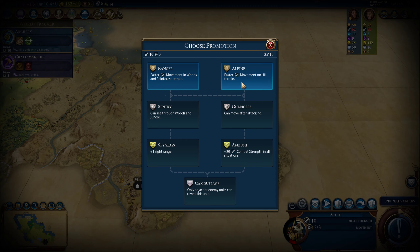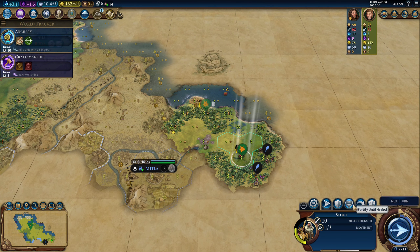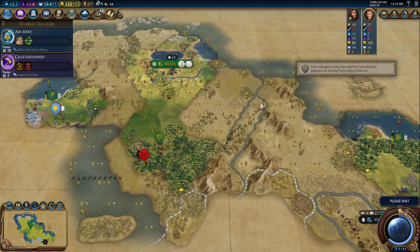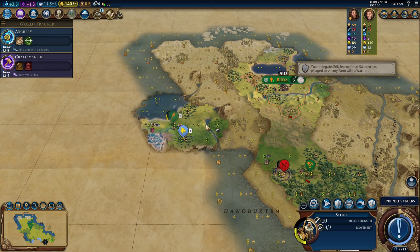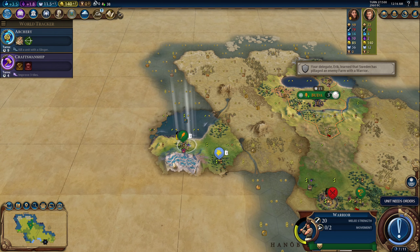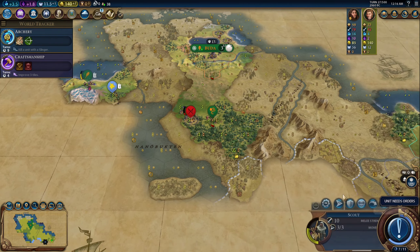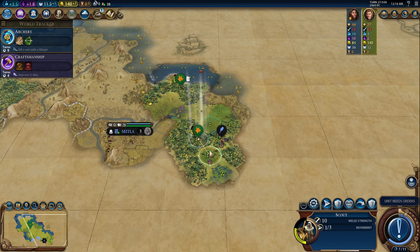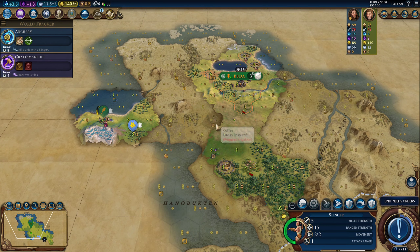Too bad it's too late for a religion — I really didn't see it in the cards until just now. But there's a plus five Holy Site here and a plus six Holy Site over there. It just wouldn't have worked out with such a low-value district in the capital, especially playing from behind like this. The opportunity cost of that religion would have been so great.